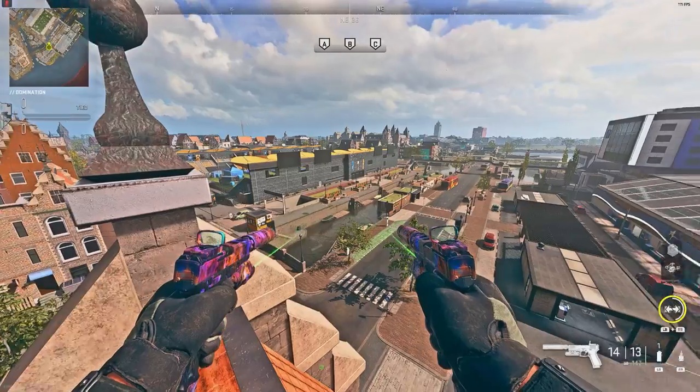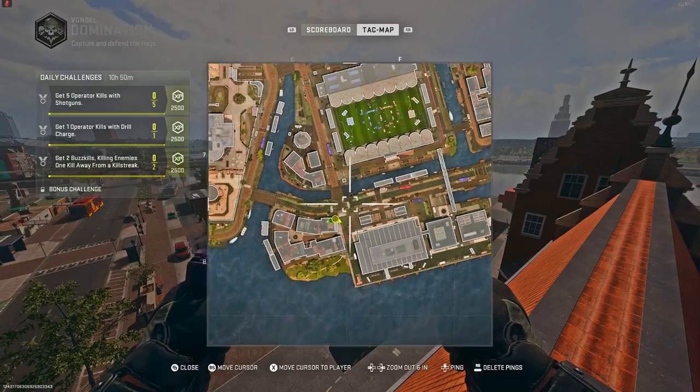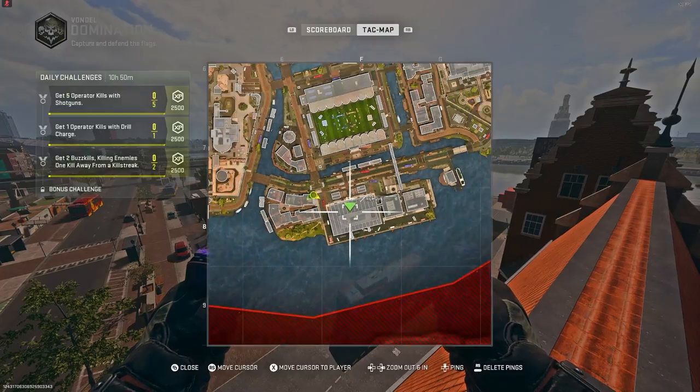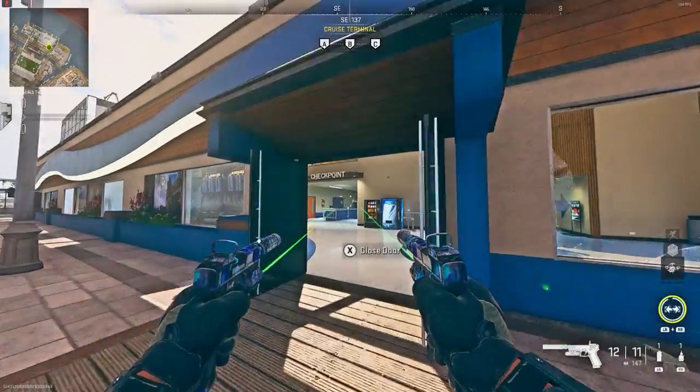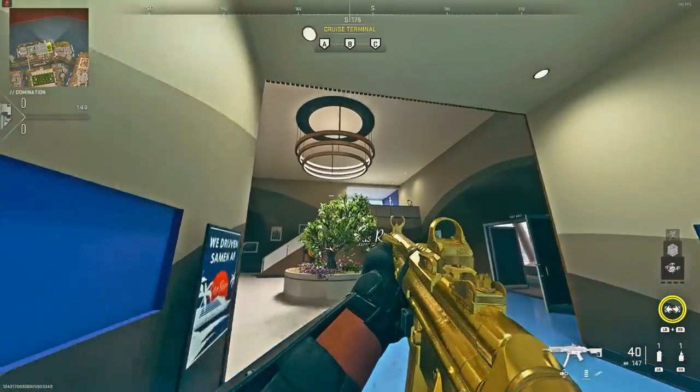So you want to know the best under-map glitch on Vondel in Modern Warfare 2 Warzone? Be sure to stay tuned until the end of the video. To do this epic glitch, you want to make your way to my location where this building is on the map. As you can see, it is at the bottom of the map. All you want to do is go inside the building and make your way to my location.